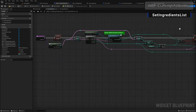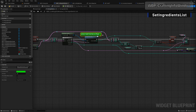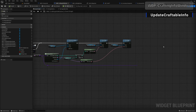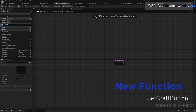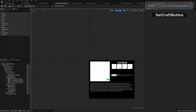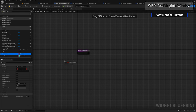Back in the crafting info window widget, the 'set ingredients list' function is now complete — delete the to-do and compile. Back in the event graph, grab 'set ingredients list', plug it in, and pass in the class. Now create another function called 'set craft button'. This will enable or disable the craft button depending on whether we have all required ingredients.